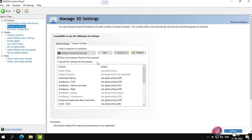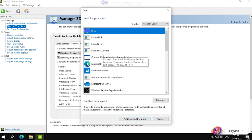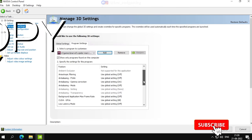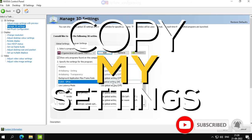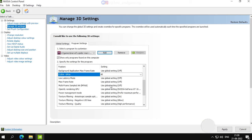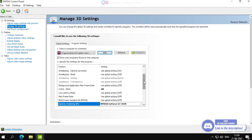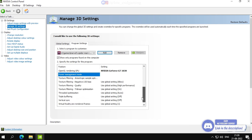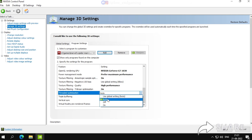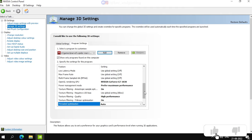Second, open your NVIDIA Control Panel, go to 3D Settings, and in Program Settings select Spider-Man. Just follow along and copy the settings as shown. After changing all the settings, apply them.